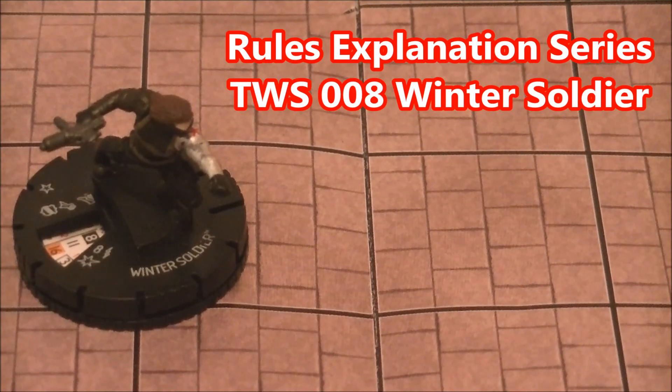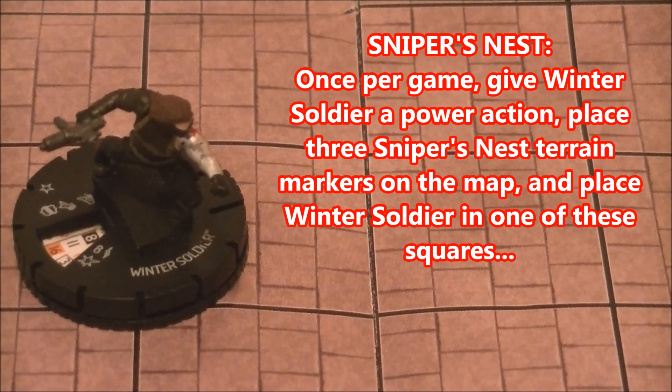Let's start off by reading his trait called Sniper's Nest and go over it step by step. Once per game, give Winter Soldier a power action, place three Sniper's Nest terrain markers on the map, and place Winter Soldier in one of these squares.